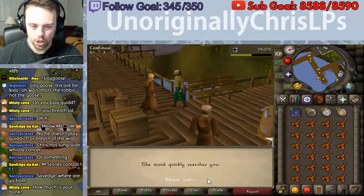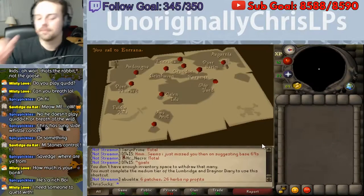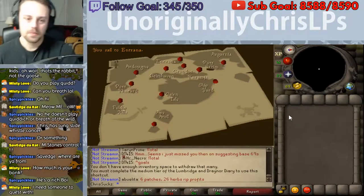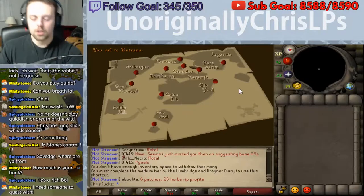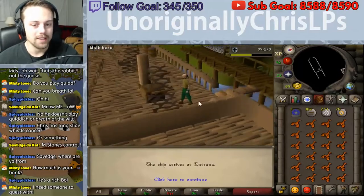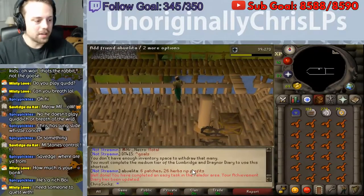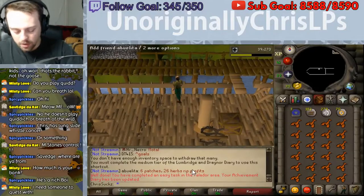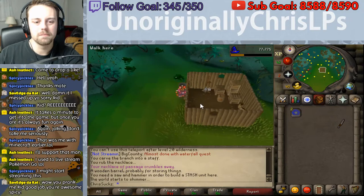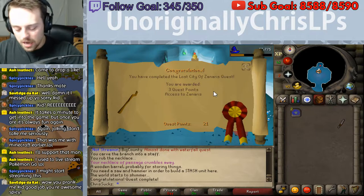It's kind of cool getting a lot of these Achievement Diaries just by playing the game normally. Right here I am going to Entrana, which I believe is also an Achievement Diary thing. Entrana is an island of worship where I'm not allowed to bring any weapons or anything - that's what I'm doing here. I was doing this for a quest as well - The Lost City. There's the Achievement Diary. I completed the quest!